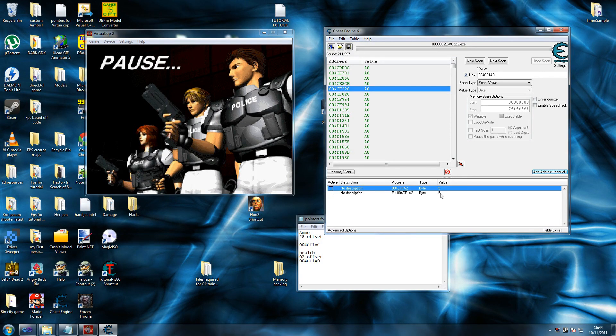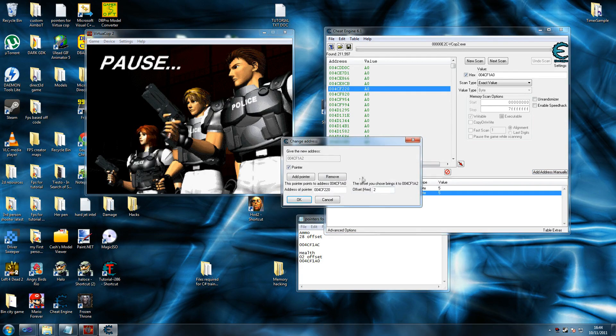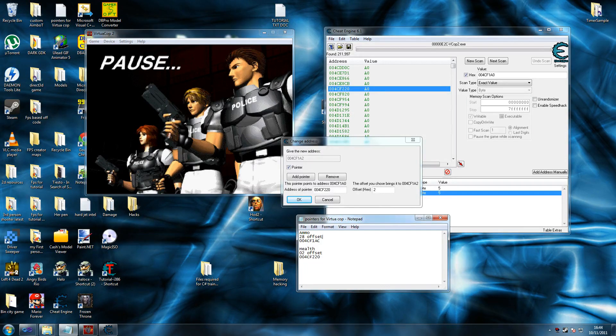We'll write 004CF220 with an offset of 02, just put 2 in there and OK. If it's the right address it will immediately give you the value 5. I know for a fact that it is. So we overwrite this address with this one and put it there. Our next one is credits.